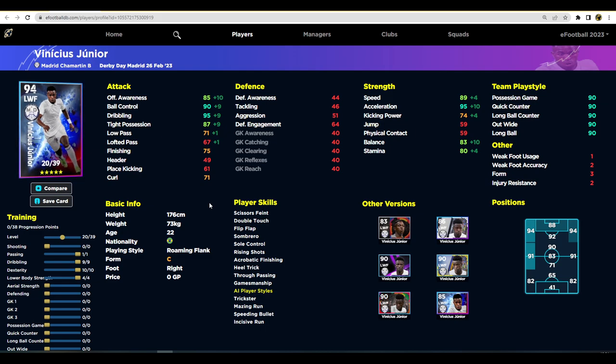That first Vinicius Jr build is a dribble-centric, complete winger — using skills, tricks, overlaps, spreading the pitch, cutting in, and beating players for pace and power. Not really focused on shooting or passing, just doing what it says on the tin. The second build is more of a left midfielder all-rounder, where we hold back on dexterity.